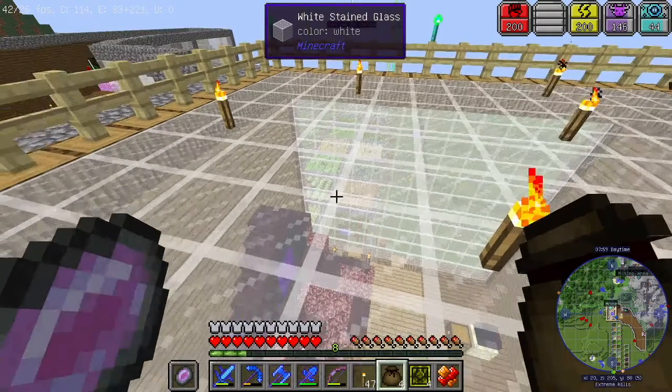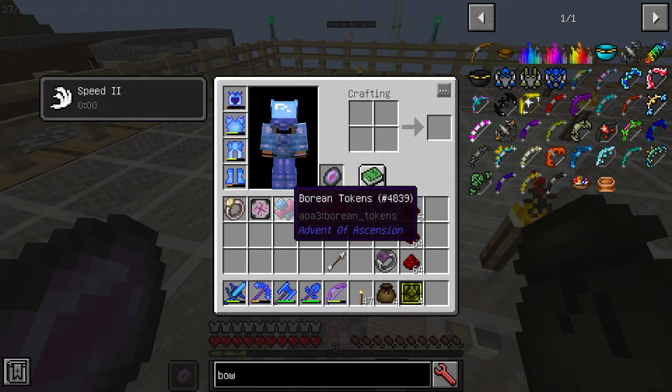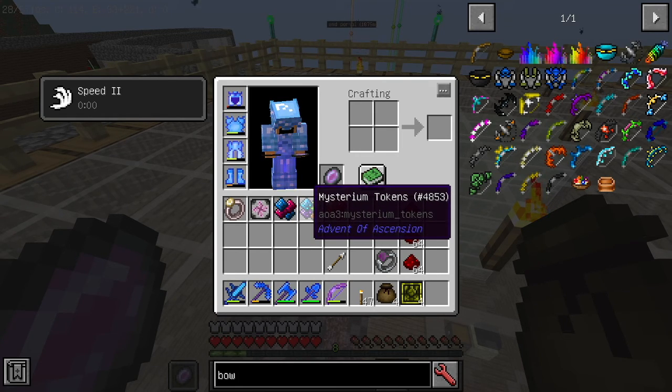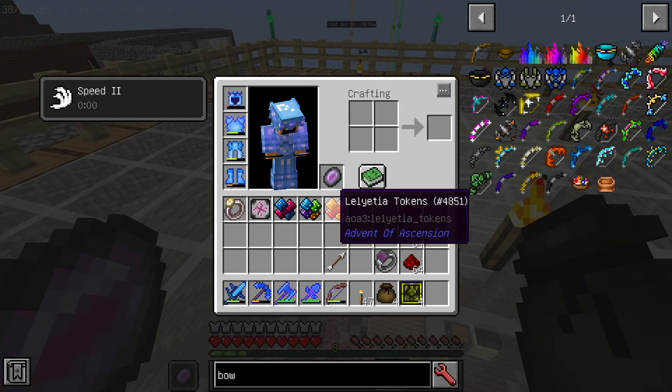So the first one we have is the germ bag. Let's open it and see what we have. Oh my goodness, we got a lot of stuff — we got the boring tokens. Is this another dimension? I have no idea. We got the Mysterium tokens that we have been through before, and Ledeta tokens.